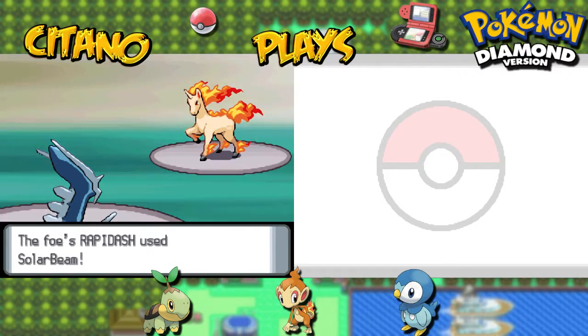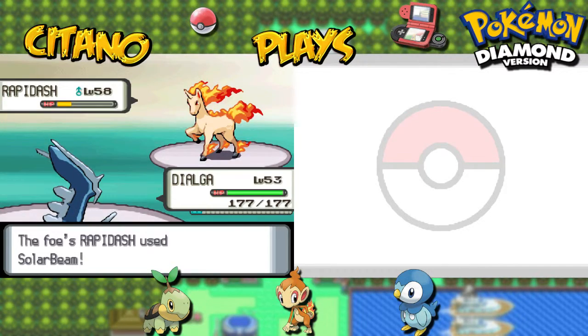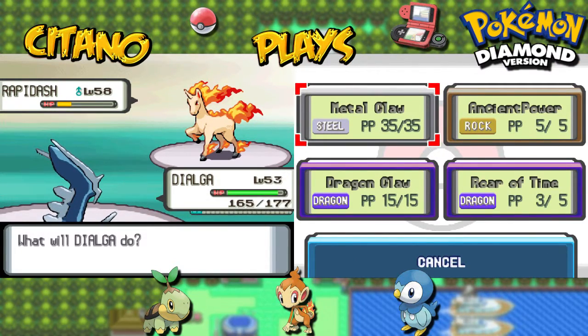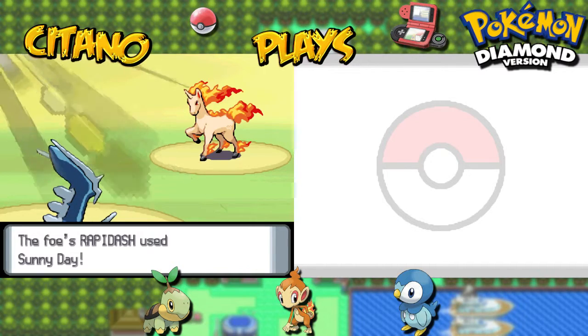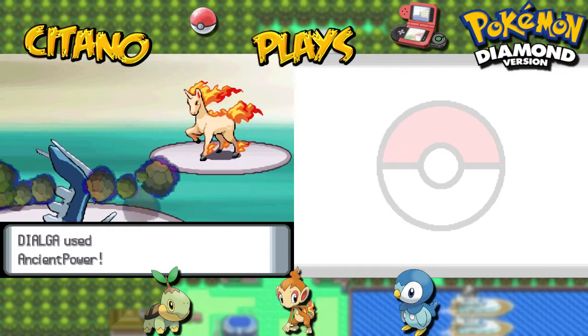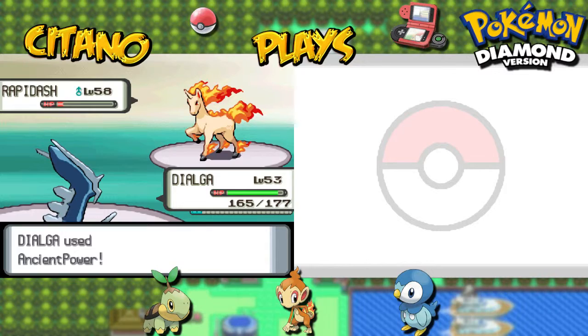Using Pressure. He has a four-times resistance against grass types. Solar Beam doesn't budge at all. Metal Claw won't be really good here. I can use Dragon Claw, or even Ancient Power for that matter. Sunny Day used by Rapidash, which means Fire Power will increase, Solar Beam will be instant, accuracy of Electric moves will go down, and Water-type moves will go down as well. Ancient Power — super effective, and down goes Rapidash.